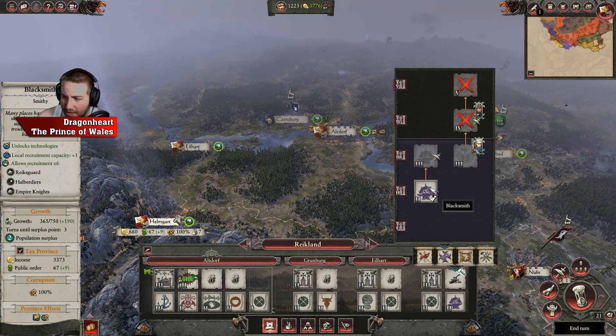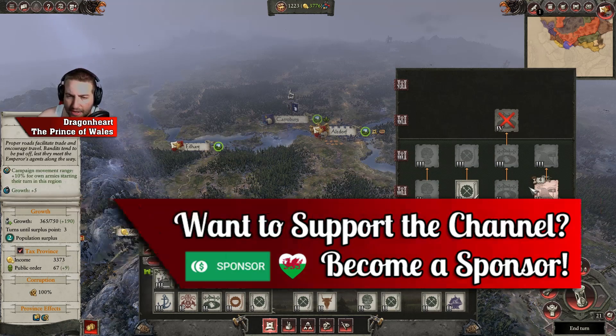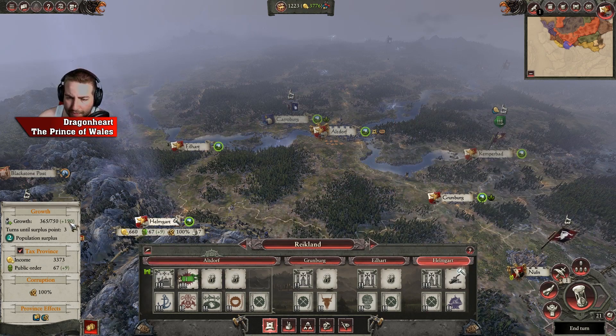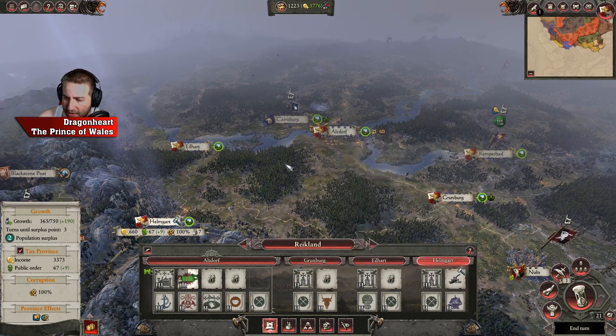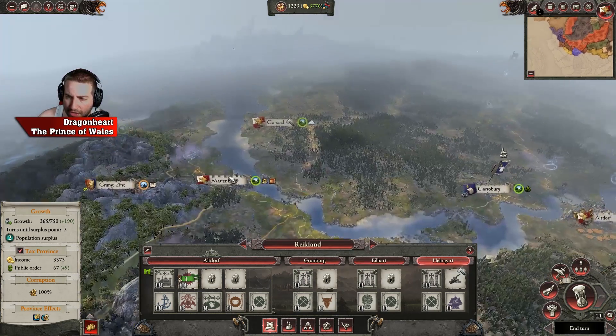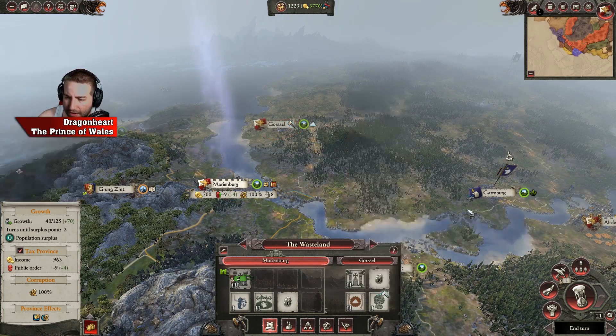Helmgard has a building slot free as well. I've got the blacksmith there to help with ranks for halberdiers, so I've got a few things in place. Getting a good growth rate here — I can actually get some of these up to tier 3 already. I can also get that up to a farm but I'm going to keep the money firm.